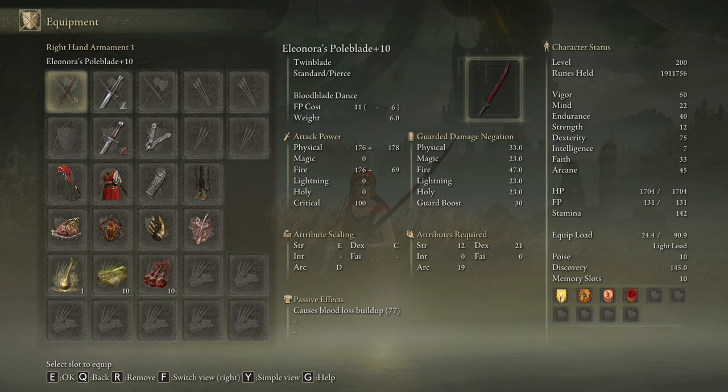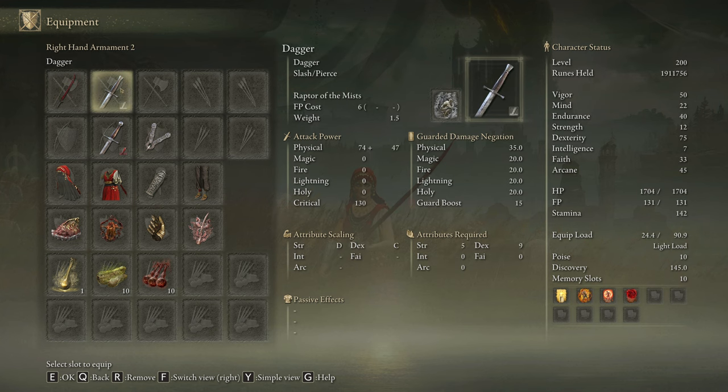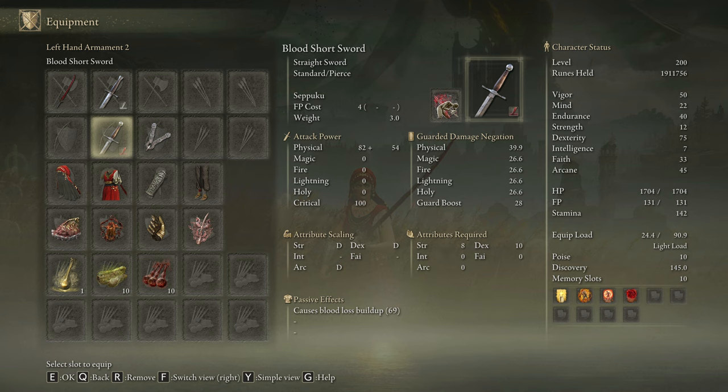With this build we are going to use Eleonora's Poleblades on plus 10 and a seal to cast our main buffs. We are going to use any weapon with the Raptor of the Mists Ash of War to easily dodge Radahn's Light Explosion attack and the Commander Gaius charge attack. And if we want to start the fight with bleed buffs active, you can use any weapon with Seppuku, but it is completely optional. You can include these two weapons on any other builds from this video, but I will not mention it to avoid being repetitive.